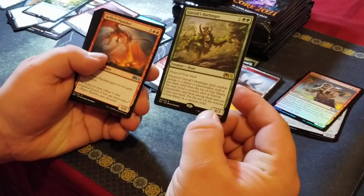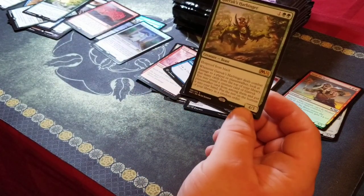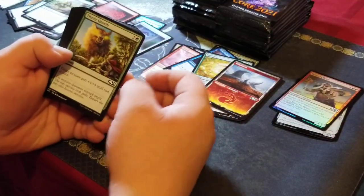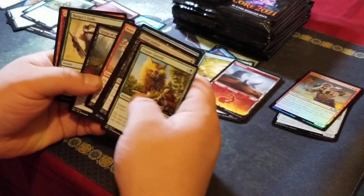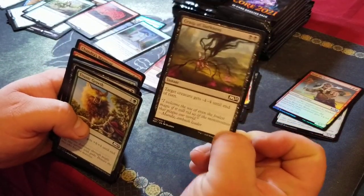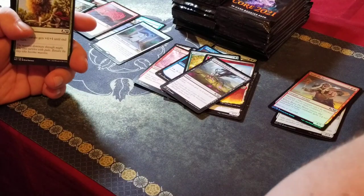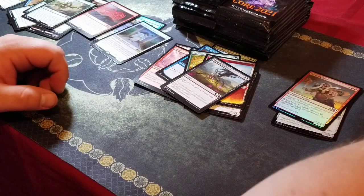Garruk's Harbinger — not the best card, it's like a 50-cent rare — that also makes my playset. Just with three boxes I've gotten playsets of a lot of stuff. Grasp of Darkness — I think we're also going to do some altered Grasps of Darkness. The altered Grasp of Darkness and the altered Shocks — let me know if you want some of those.